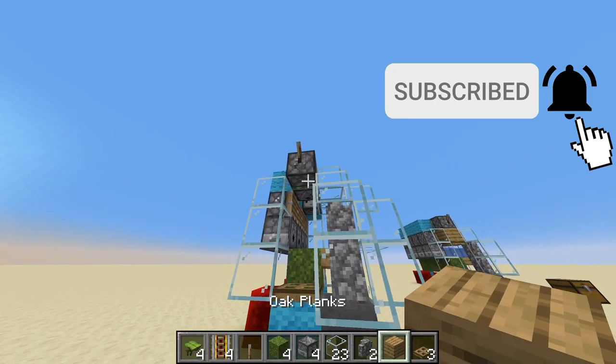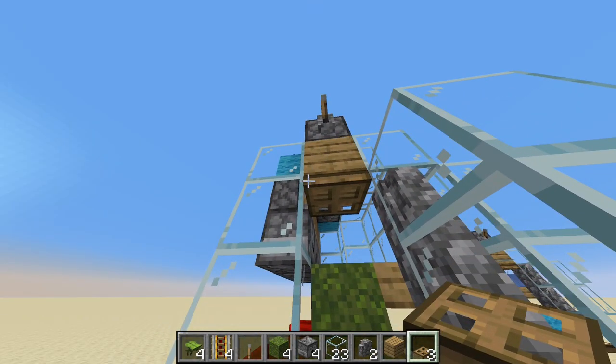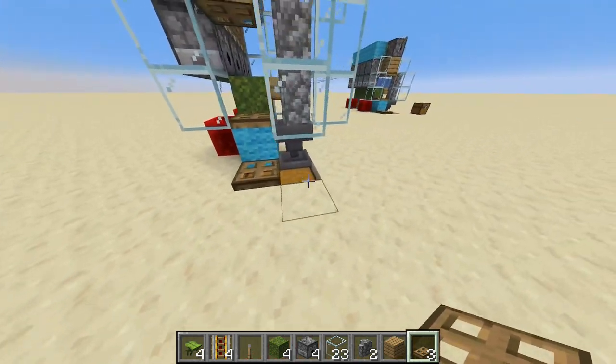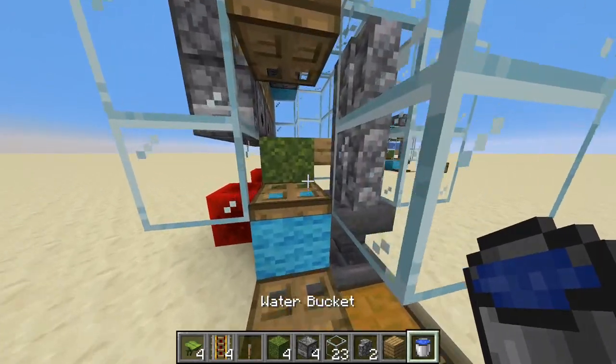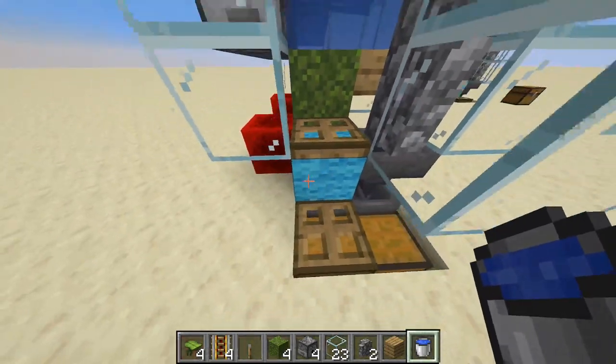Take your oak plank, place it here, and place your trapdoor. This is here for phantoms — so they would spawn but the player will be safe. Then take a water bucket and place it here, and it fills in everywhere.